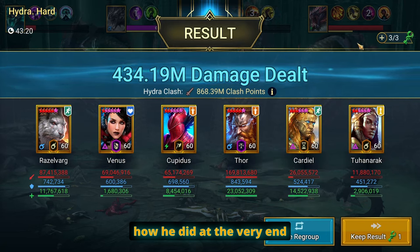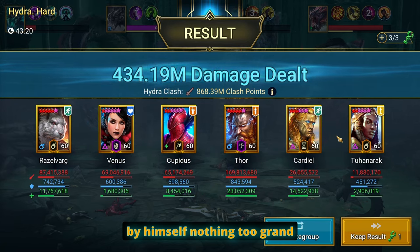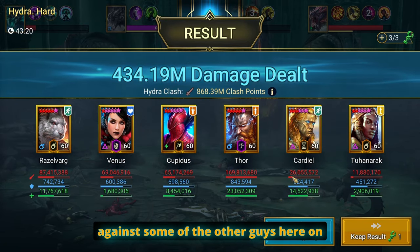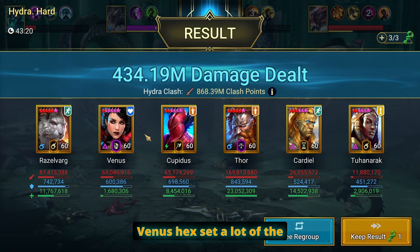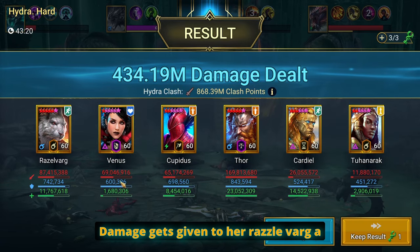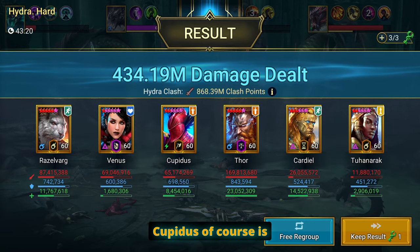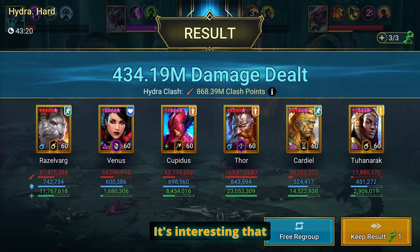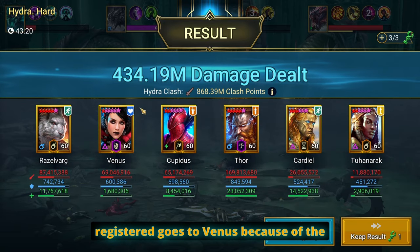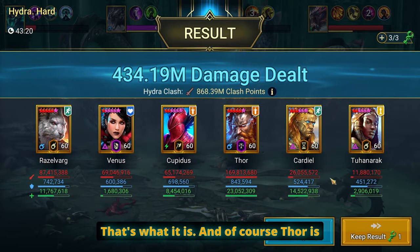I'm going to skip to the end so you can see the total damage indicators. Cardiel put up 26 million by himself — nothing too grand especially in the context of the other guys on the left who did a lot. Venus in a hex set gets a lot of damage registered to her. Razzlevarg is built for damage with lots of AOEs, Brimstone in a relentless set, Cupidus doing Cupidus things. Venus out-damaged him but a lot of the damage registered goes to Venus because of the hex set — at least that's my understanding.